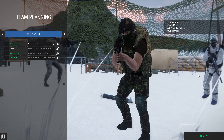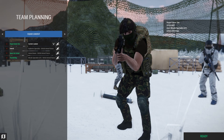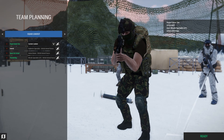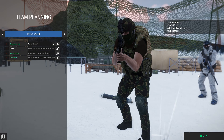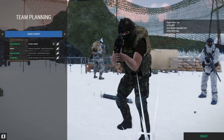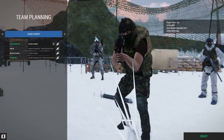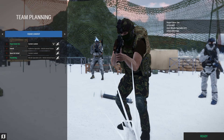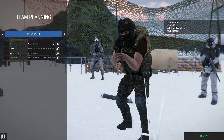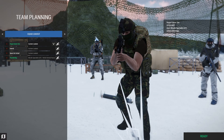Oh great, now we're bringing PUBG into this. I like this one. Wait, how do I go back to change something? This scope will not do. You select the arsenal button under your name and fix it. I'll go with a regular holo sight. Okay, okay, I'm ready.